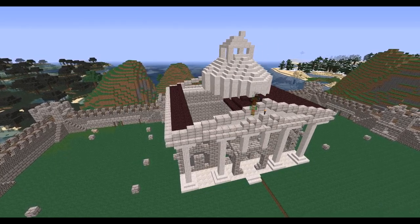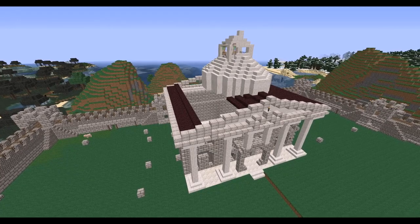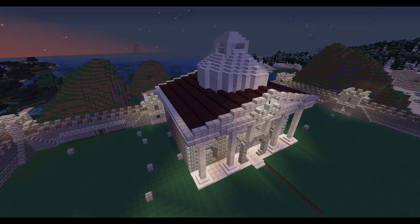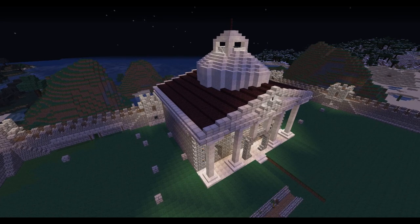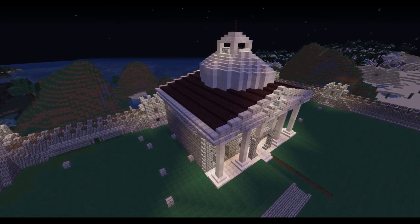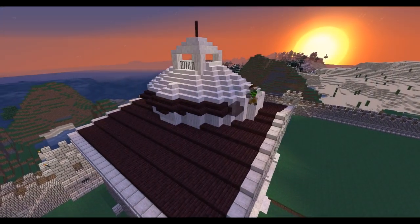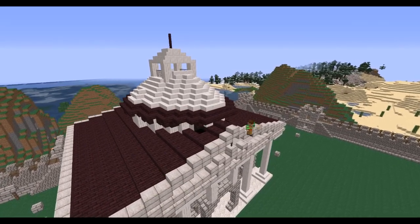Once I got the dome finished up, I went around and finished the roof. Then you'll see me playing around with different styles for a rim around the dome - I don't want to call it a skirt, but like a rim around the dome just to make the edges stand out a little more. I played around with a couple different styles and ended up with something I liked.